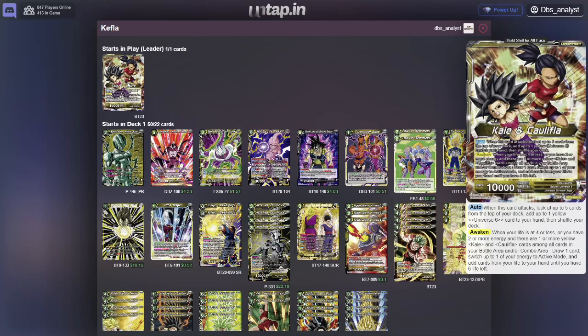The way this card awakens is pretty unique. When you have a Kale in the battle area and a Kefla in the combo area — one or more of each — then you can draw a card, switch a card to active mode, add cards to your life until you have 6, and then draw a card. So it's a top 1, draw 1 — very classic maneuvering.